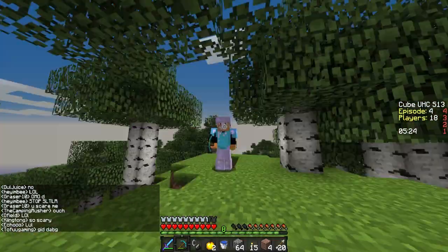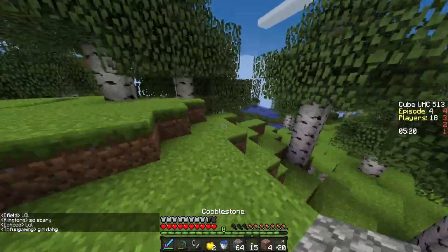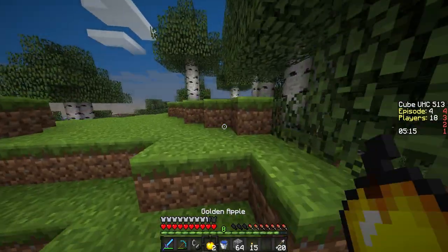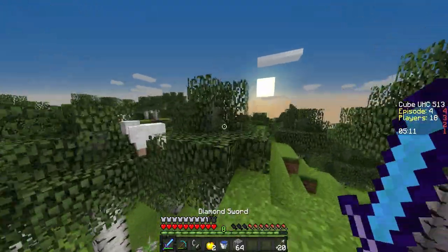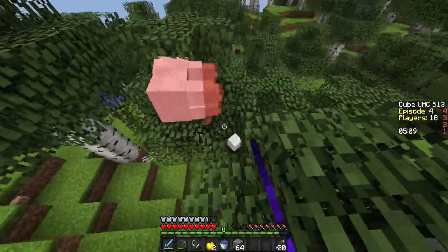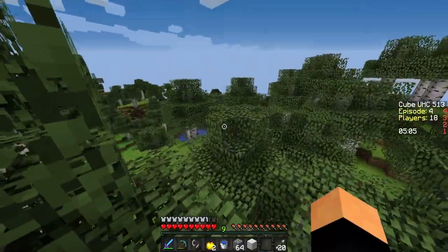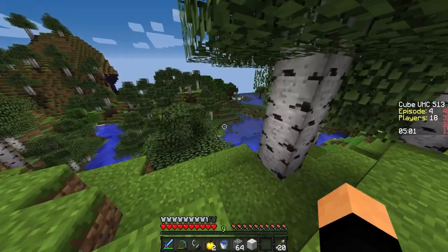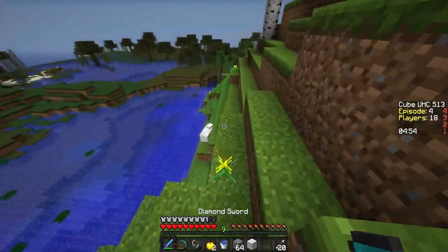Go go go! All right, cool beans. I have no idea where we are. We need food — we definitely need food. Get out of here. Let's kill this really quick — nice. Where can we go for food? Let's go to the swamp really quick — maybe we can find more chickens, that would be pretty nice. There we go, let's kill these sheep.